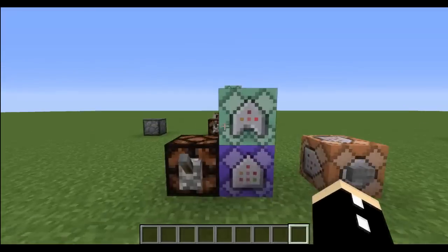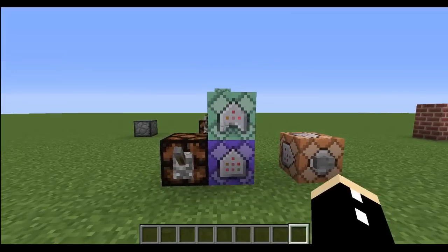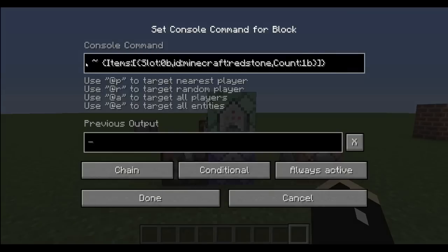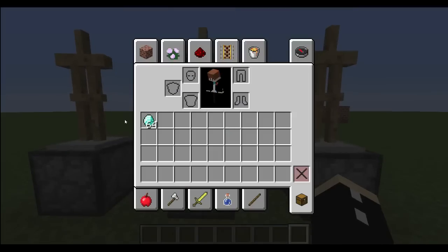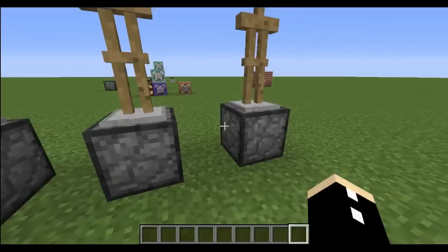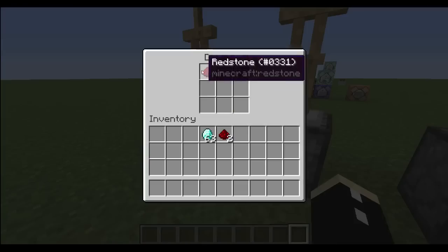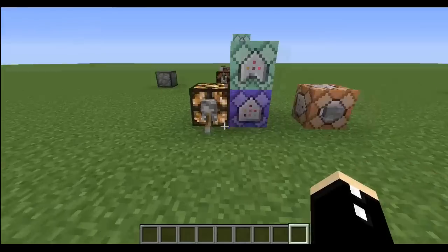The first method people keep suggesting is to use a testforblock command relative to the crafter, then test the ID or the NBT tag of the dropper, and have a conditional command block that sets the block data. Let's turn this on. If I put in a diamond it turns into a piece of redstone dust, but the other crafters also get redstone dust — so you can just duplicate recipes. That method doesn't work.